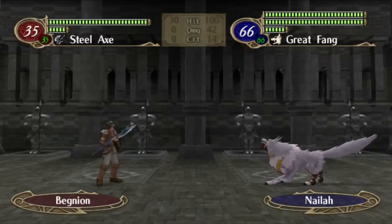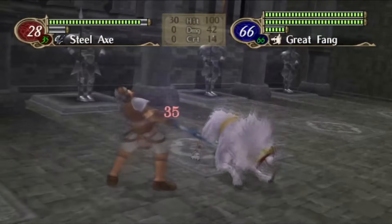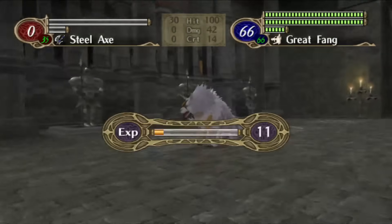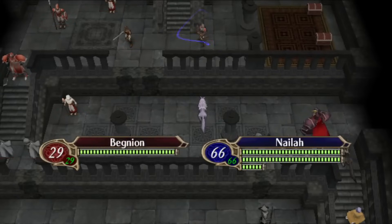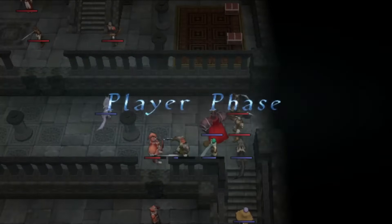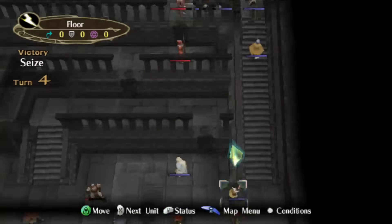Leonardo needs 6 levels before he can use a Master Seal. Deployment slots start being competitive in 1-7. This means you really, really want Leonardo to hit level 10 by the end of 1-6-2. To reach this threshold, you might have to focus on feeding Leonardo kills that he's not naturally getting, and as a result, deprive experience from some of the other units in your army. While it's true that the early Dawn Brigade isn't exactly experience-hungry, there are definitely some trade-offs to investing in them.